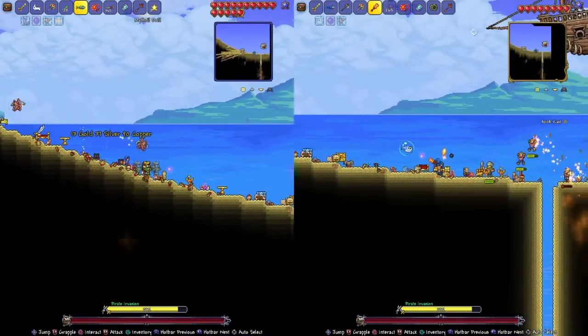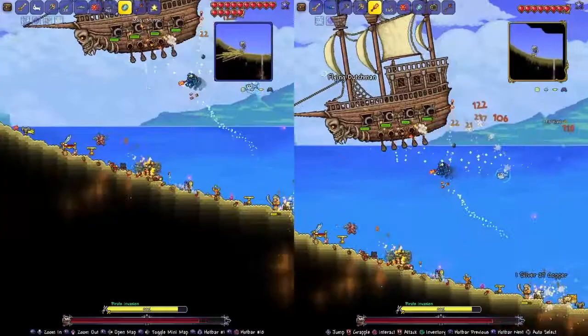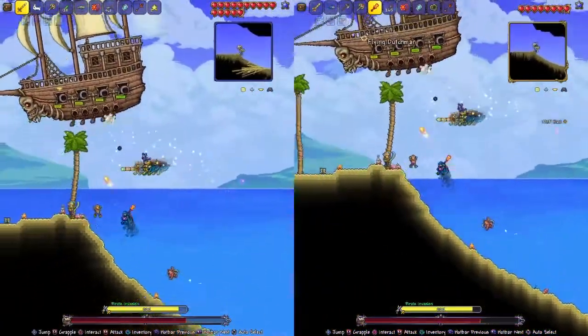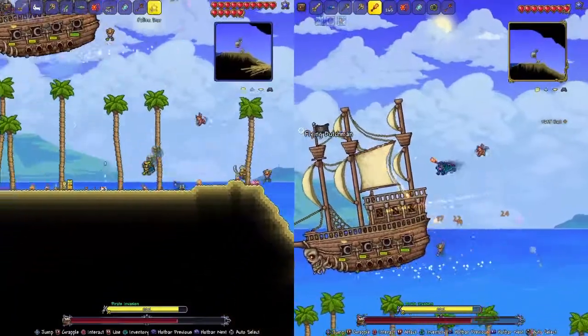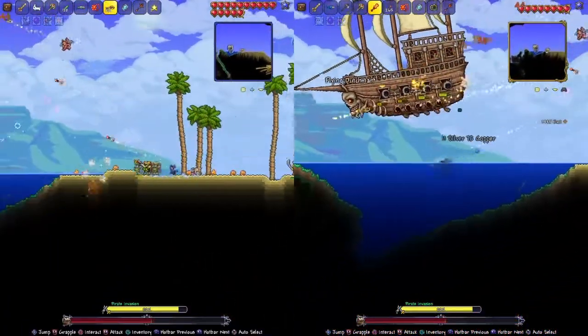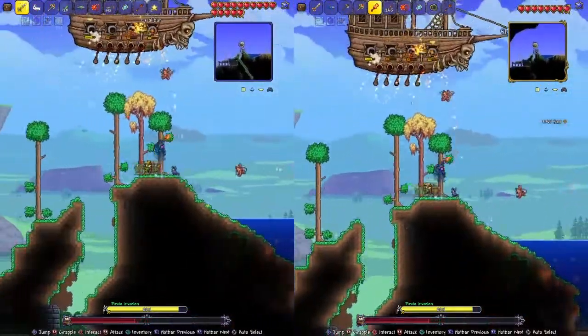As you can see, a flying Dutchman has spawned. In 1.4, you don't have to kill the pirates — technically, if you do, it'll take longer for the flying Dutchman to spawn. But in 1.2.3, technically you have to kill the pirates in order to summon the flying Dutchman.